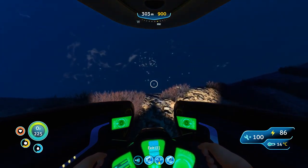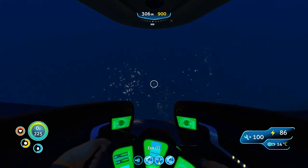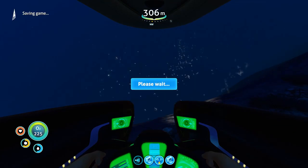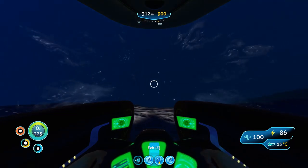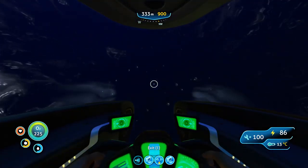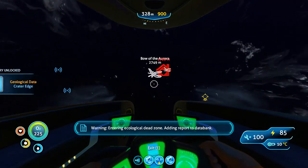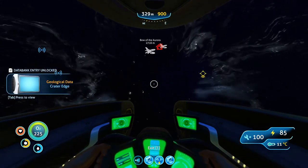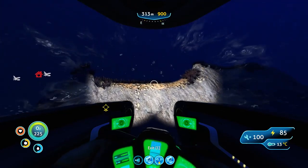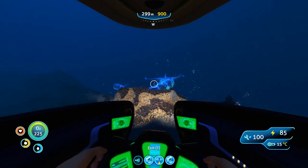I need to head north a little bit to get to the edge of Grand Reef. Kind of feel like I'm already there. Am I at the Void? Are we sure I'm not at the Void? Going to save my game real quick — I feel like I'm at the Void and the Biomap is lying to me. I'm not 100% sure this is the Void right now. Warning: entering the ecological death zone. Alright, I'll go back sir. You don't need to tell me — I know it was the Void.